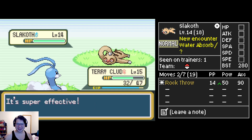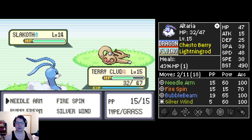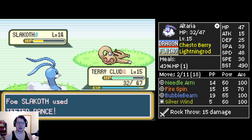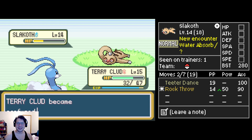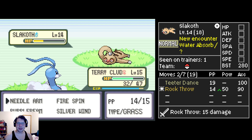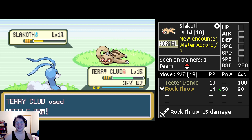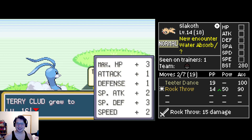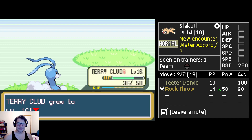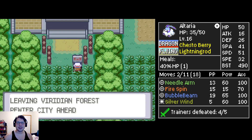There's the Water Absorb - and a super effective attack, that is no good. Do Needle Arm. Teeter Dance - another one of the banes of this run has been just beating the crap out of ourselves with confusion. Come on Terry! Terry's got it - Mr. Clued! Excellent, all right sweet.